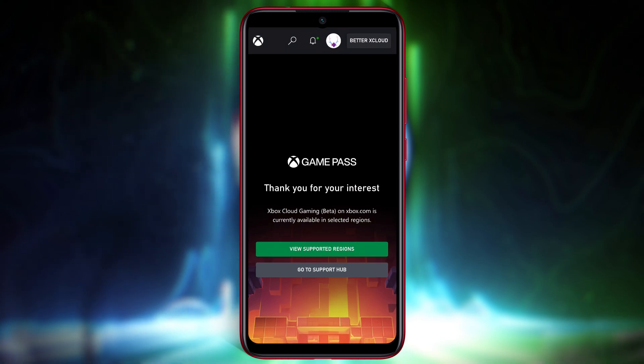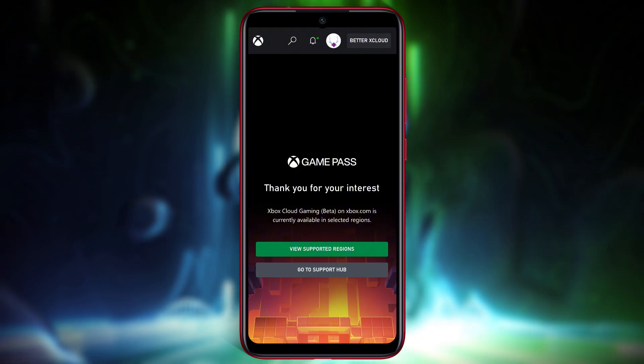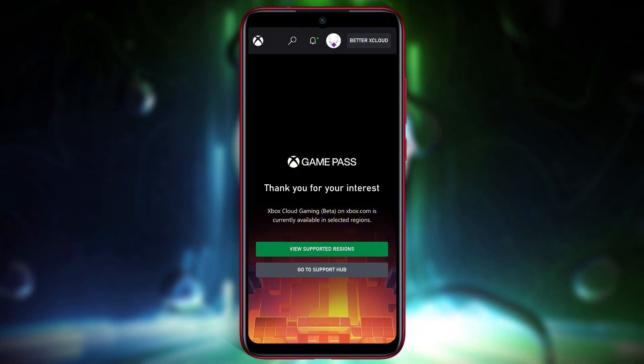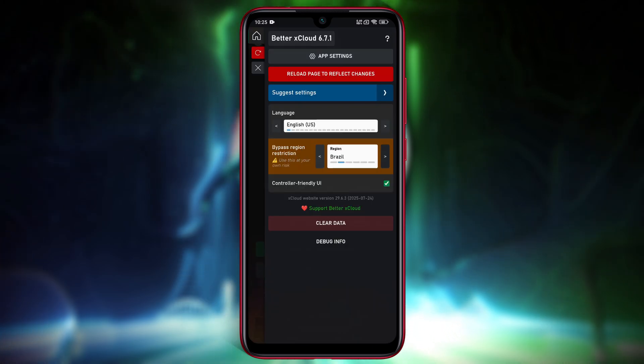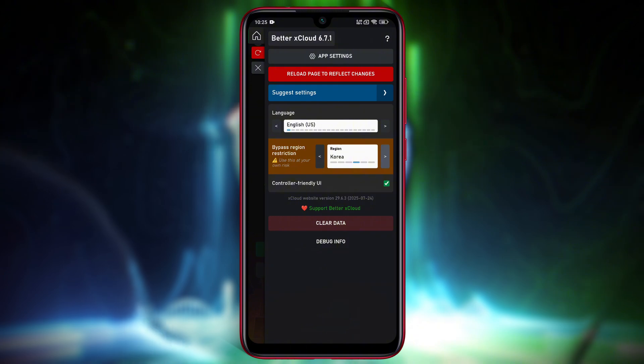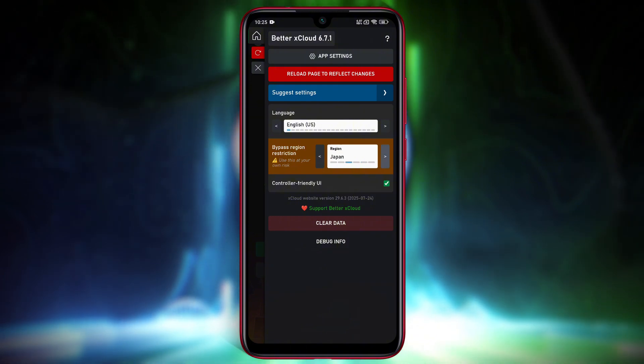Now here comes the part where most users get stuck. If you see a message saying 'X Cloud Gaming is not supported in your country,' don't panic — you don't need a VPN at all. Just tap on the BetterX Cloud icon in the top right corner, go to Settings, and look for Bypass Region Restriction. Select a region close to your location: Japan, USA, Brazil, or Poland.